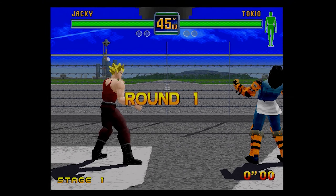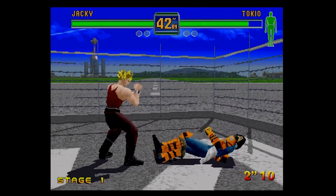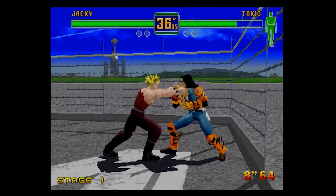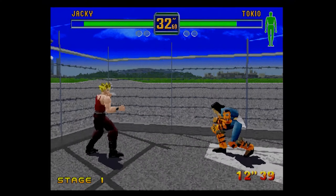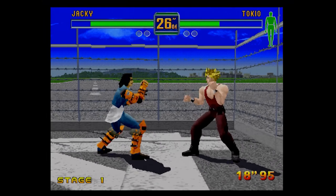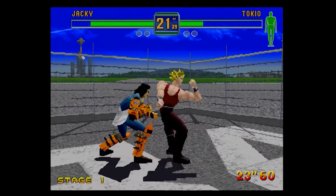It is your standard Virtua Fighter-esque control scheme. You've got three buttons: your guard, punch and kick. You've got a slightly jerky frame rate at some points. The way that wall clips isn't particularly pleasant, but it is fairly responsive. You can press combinations of those buttons with directional input, and you get things like throws and you can chuck the dudes into the cage.